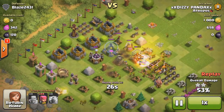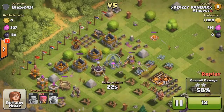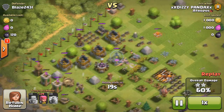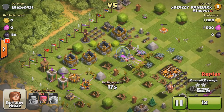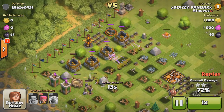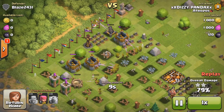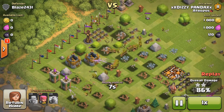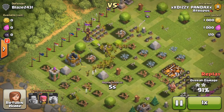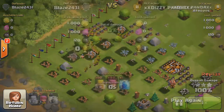The archers took down the dark elixir storage. I deployed more archers behind the level 11 cannon — my first archers died, so I deployed more. They took it down and are taking out the storages. They took down the other archer tower at the end of the base, took down the gold storage, and done.